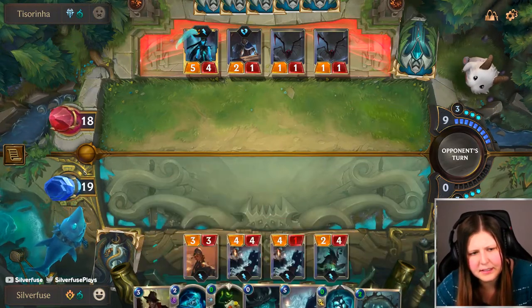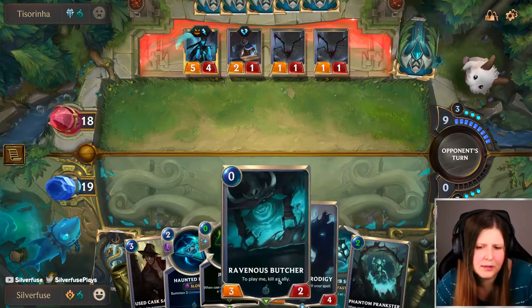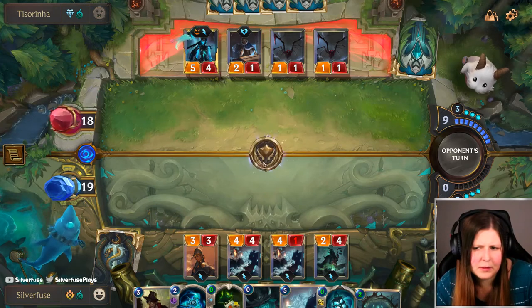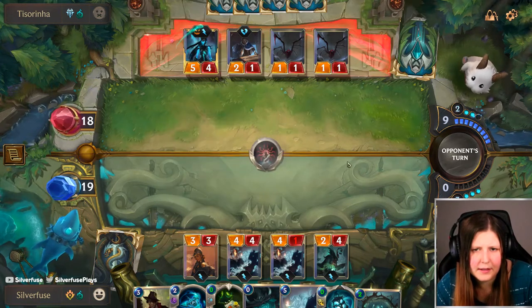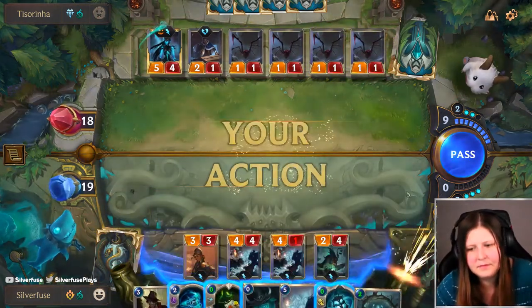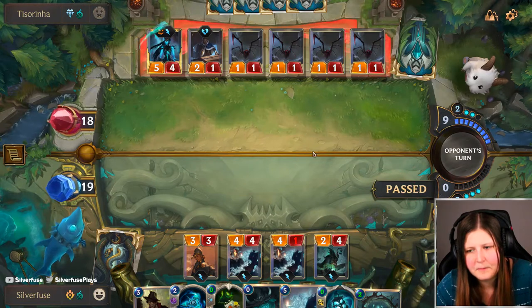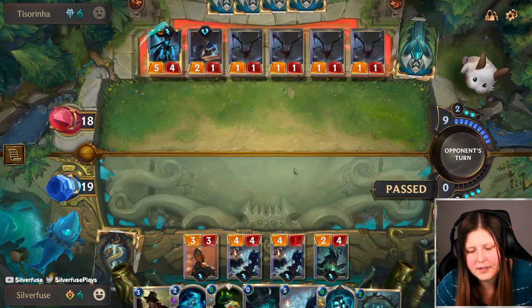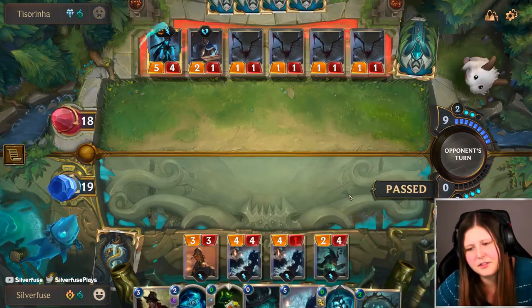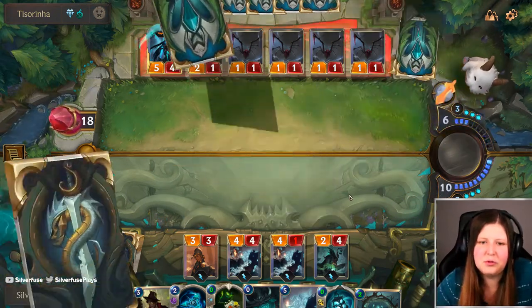I mean, I'm at 19. I got Jury Rig, I got Absorb Soul. They do have a lot of mana. Okay, they're just doing that — it's fine. Maybe I shouldn't have attacked with those Jury Rigs; I was thinking I was going to just go off next turn. But things are just a little bit too much mana, and that's okay.